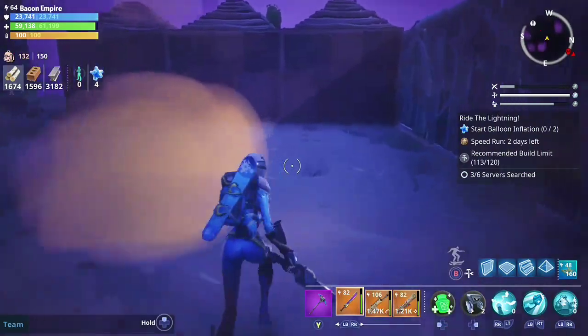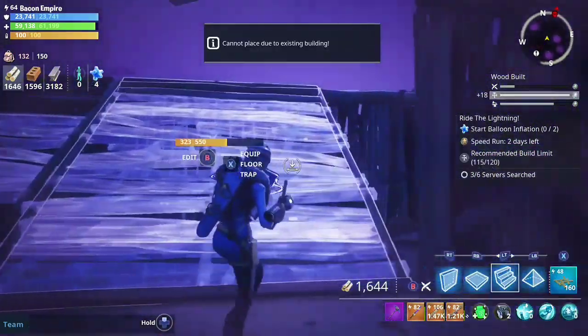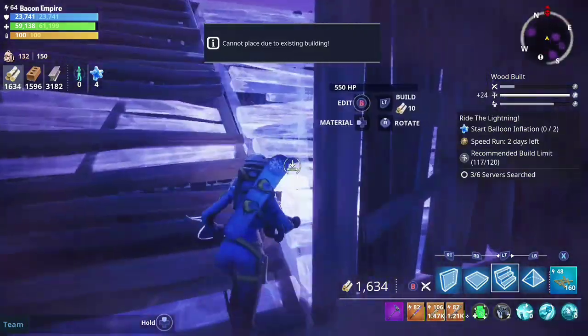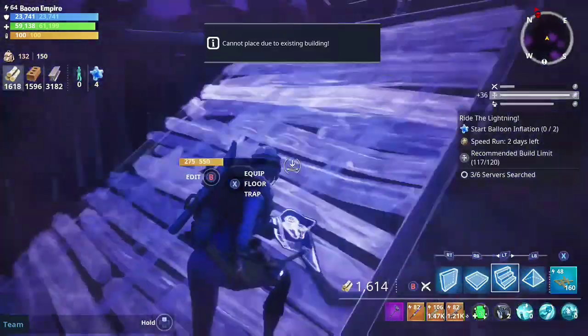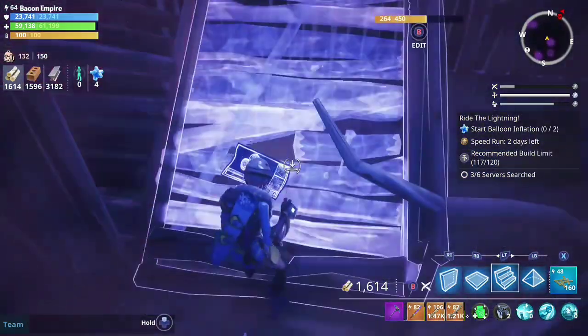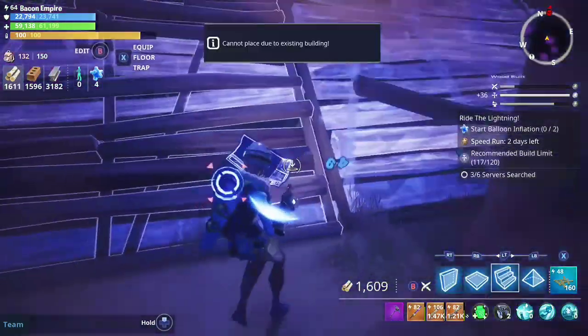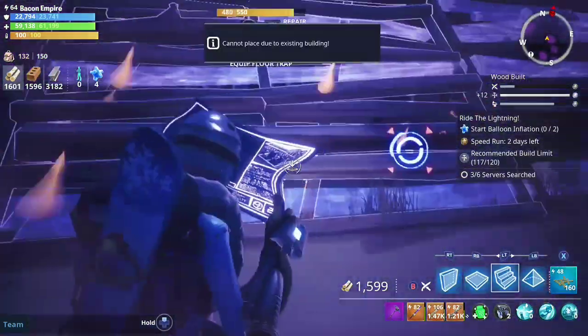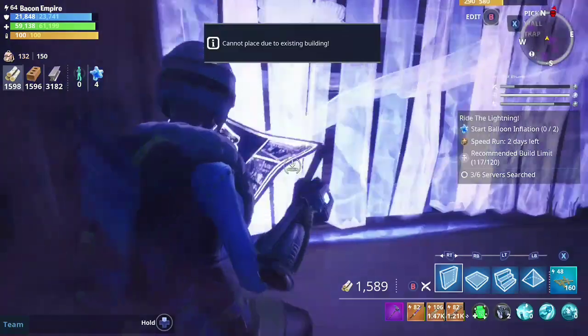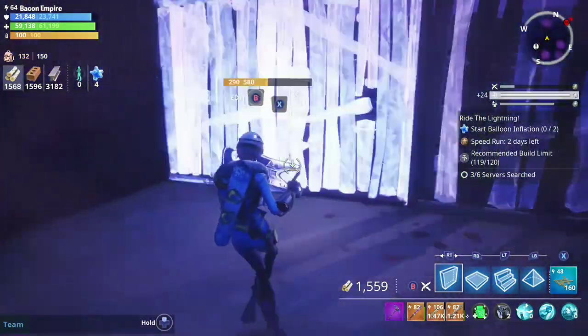I tend to like to put the gas traps up front — most people do that too. They hit every zombie that walks through. They usually hit pretty hard, so they're very effective. If you don't have a gas trap, definitely look into getting one and leveling it up as high as you can. Gas traps are fantastic for trap tunnels — in my opinion, one of the better traps.